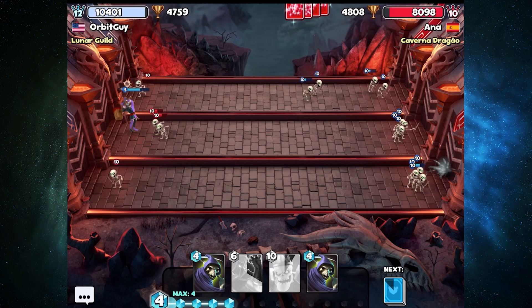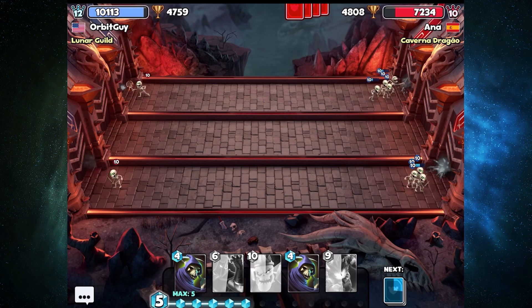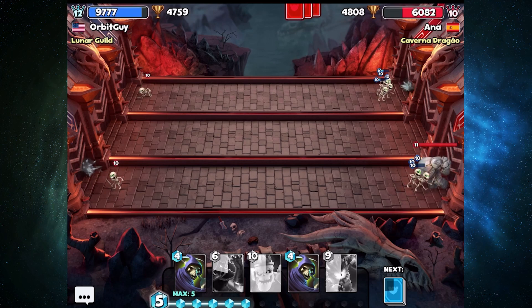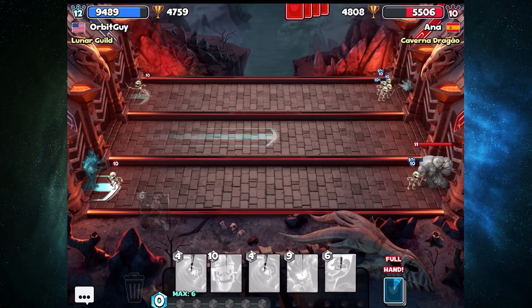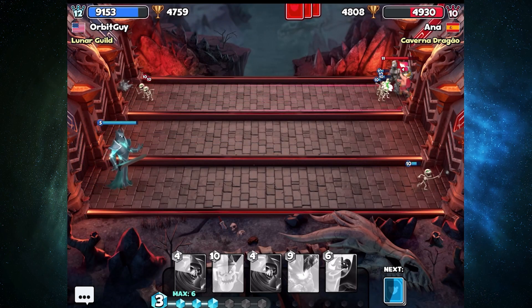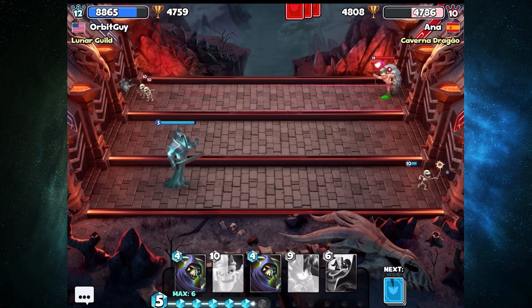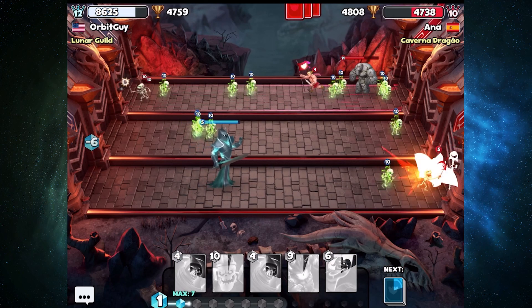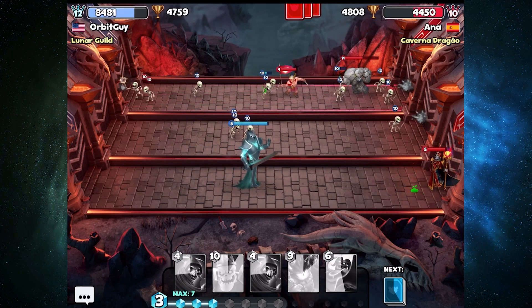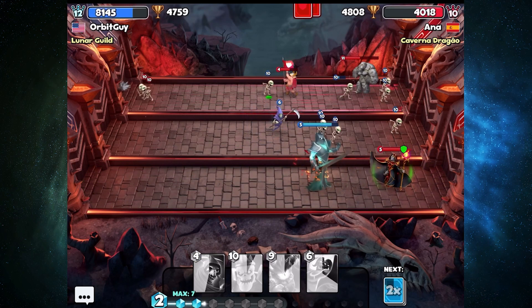Kind of getting a little more used to how I'm using these cards. The swap I made was putting in the Reaper, to be used more defensively than anything — but I could still use it offensively, as long as I can play it from around the halfway point on the map at least. It still could be an offensive threat, but it also works pretty well defensively. You can place it behind a tankier card and just sort of slice through.